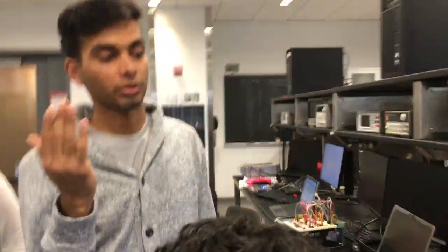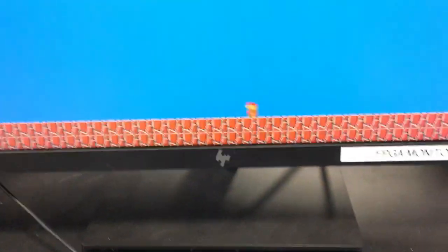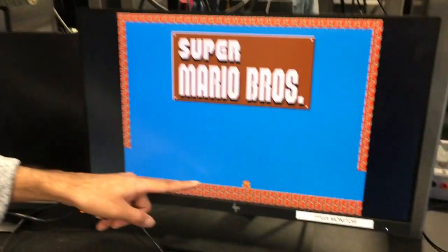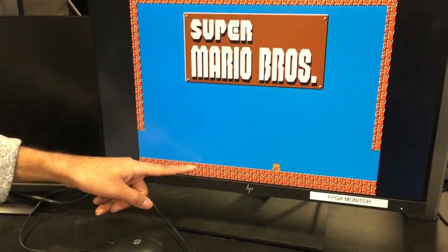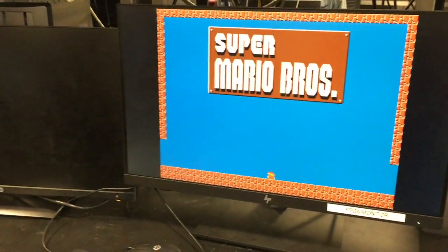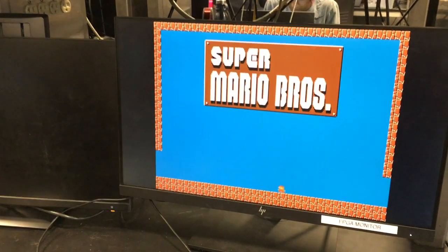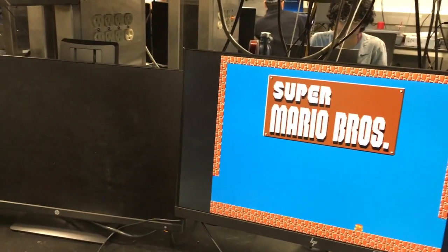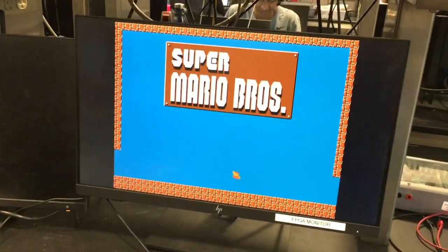One more thing we considered the whole time was collision logic, because we don't want Mario to just fall through the bottom. Oh, he looks really good — is he walking? Oh my gosh, he looks great! So based on our frame clock, we had a special map we did in the background to ensure that on the next cycle he doesn't fall through the crack. Rather, the ground and other blocks push him back out. We did similar maps to implement gravity and jumping.